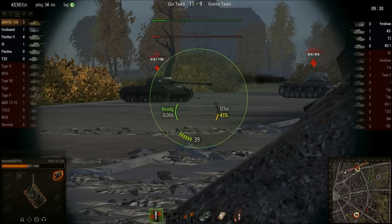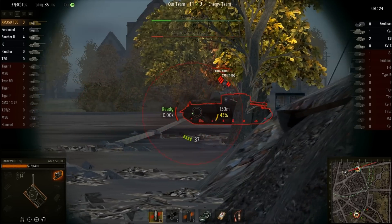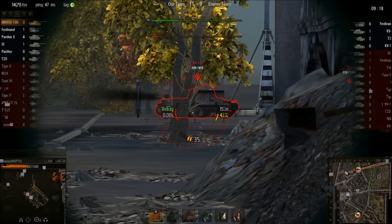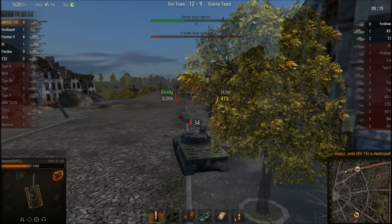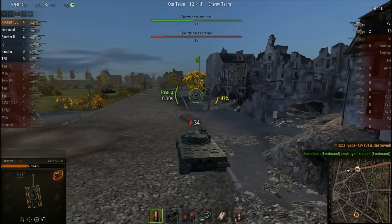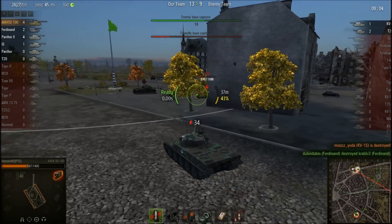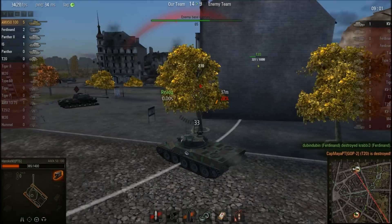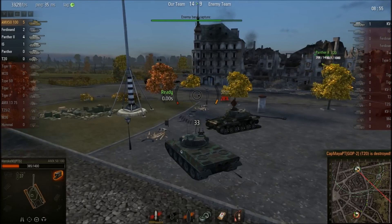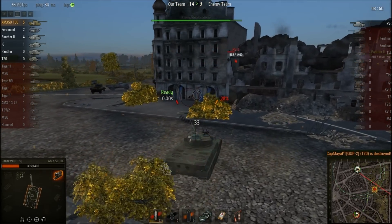I'm the only one back in base, so the team is depending on me to make sure these guys don't cap. I get an unlucky tracking shot, then quickly dodge that KV-1S shell. I have two shells left and I only need two to kill them if I penetrate every shot, so right now every shot counts. I take my time to aim on that T20 — I don't want to miss or get an unlucky tracking shot because then he could easily finish me off. There's no way I could run away or reload fast enough.